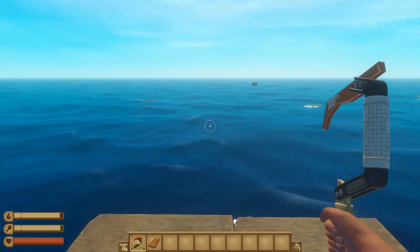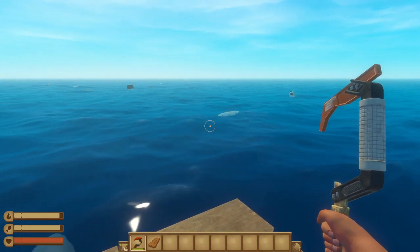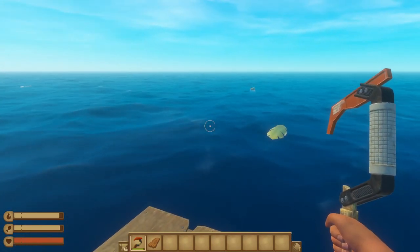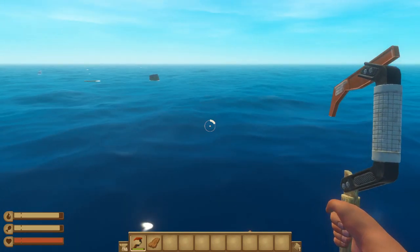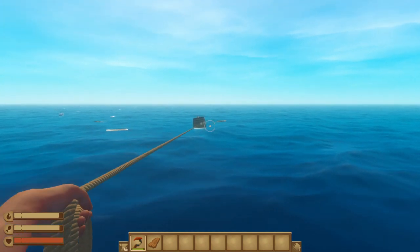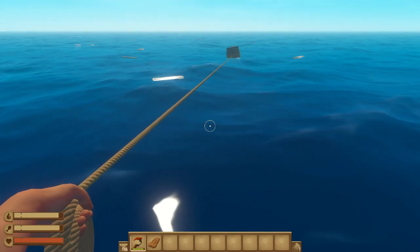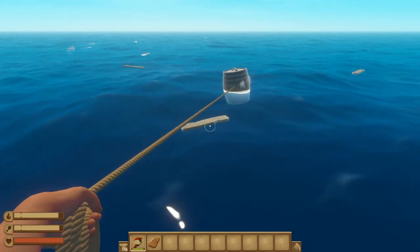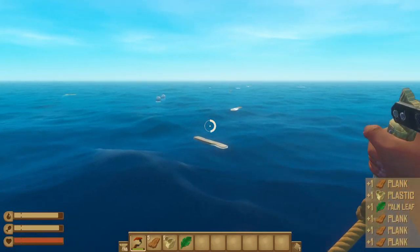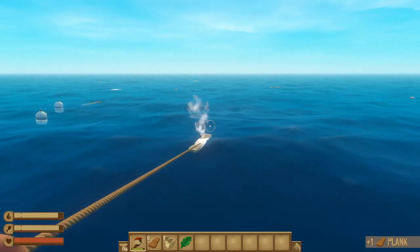When you first load into Raft, gathering resources as quickly and efficiently as you can should be your top priority. You're on a tiny little board with no food, no water, and nothing but a little plastic hook to save your life. You can increase your efficiency by casting your hook and trying to grab two items at once. Just wait for the next item to come in line with your rope and pull it in. Make sure you grab every single barrel, as they're loaded up with goodies and they're the only way before you get to your first island to get things like rock and scrap, which you'll really need later on.